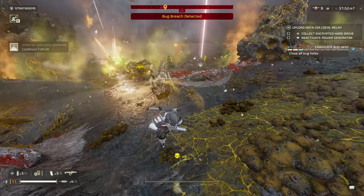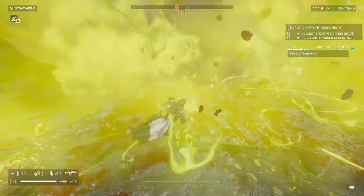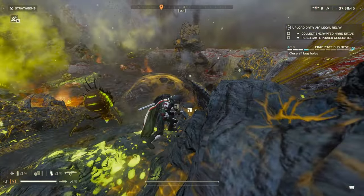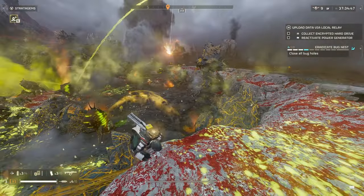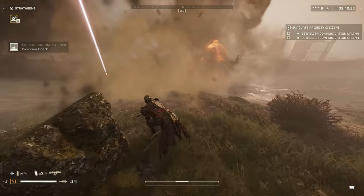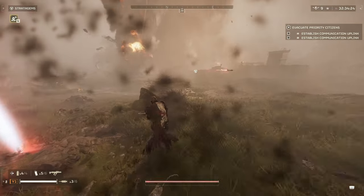Next, we have the Orbital Walking Barrage. This can do decently well when used correctly — it's meant for bases and pushing into objectives mostly. This one is going to work a lot more consistently than the 380 or the 120 barrages, as the pathing is a bit more predictable. It's a decent pick, as it can do pretty much all of the categories well with good placement. It can pose a decent risk to teammates, especially since it has a bigger radius, so a callout is recommended before use, but it can be really effective in the right hands.